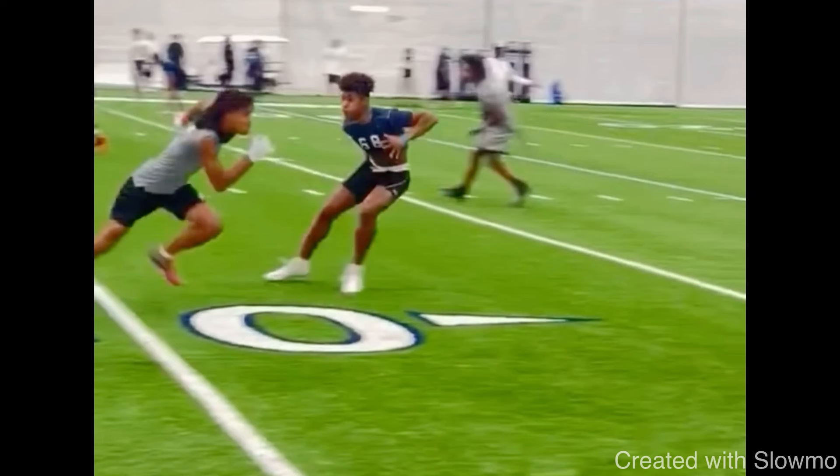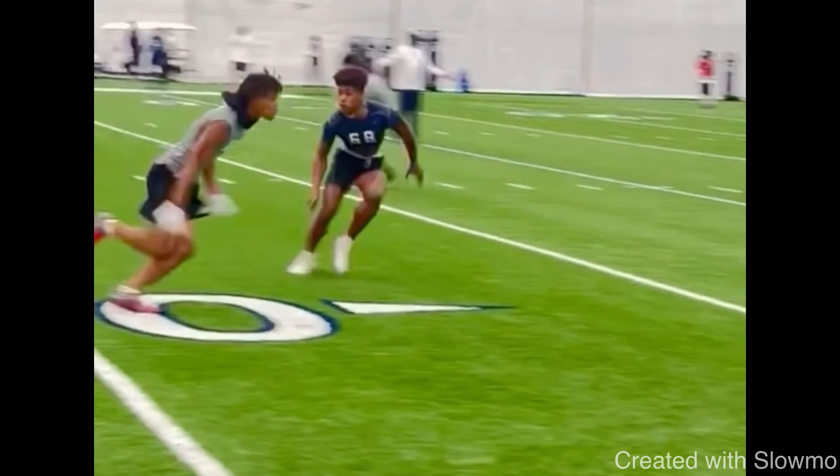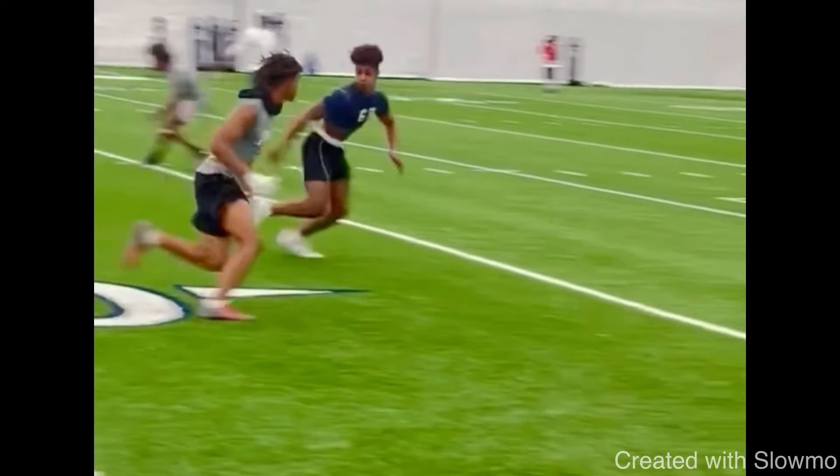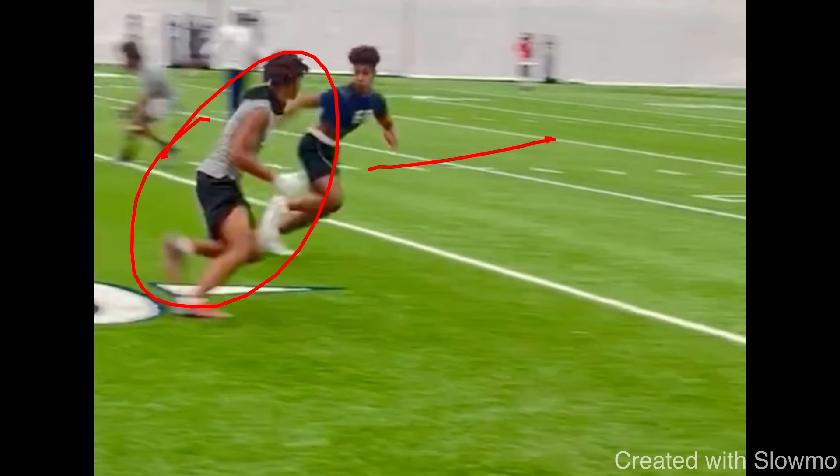If you can stack the DB — get him trailing behind your back hips — you can give him a move at the top and earn separation. But if you can't, your goal is to get him to open his hips so you can drop yours and slip under him. To sell vertical, you need long strides, good speed, and good body language. The combination of speed, body language, and stride length is what makes the DB open up — but against a talented DB, you need a little bit more than that.